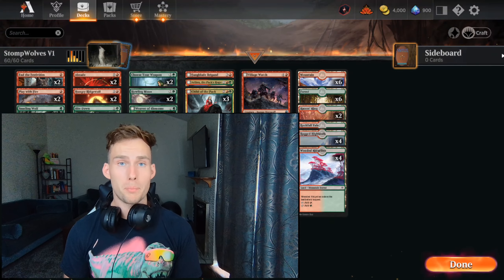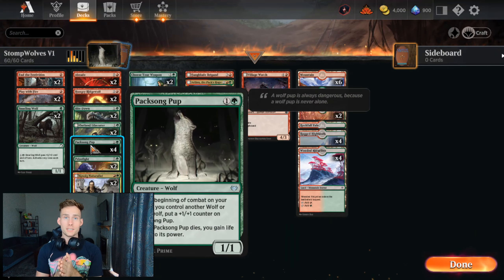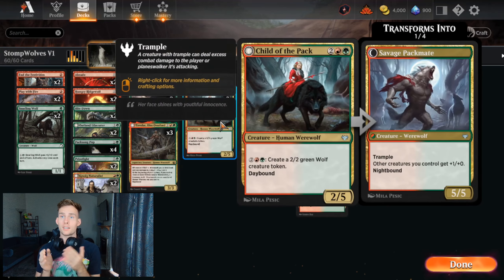Welcome to the second gameplay guide for 'How to Lose Friends in 60 Cards or Less.' This week we're talking about the Werewolf deck. The deck list has been covered in detail in a different video, but the base rationale is: play Paxon Pup, use instants to mess up the other person's board, print a bunch of wolf tokens, collect $200.